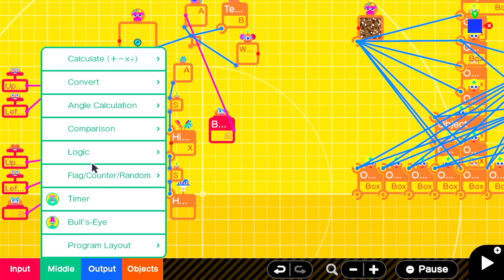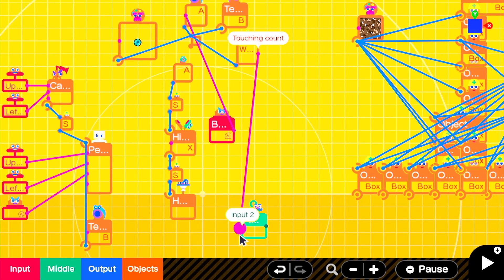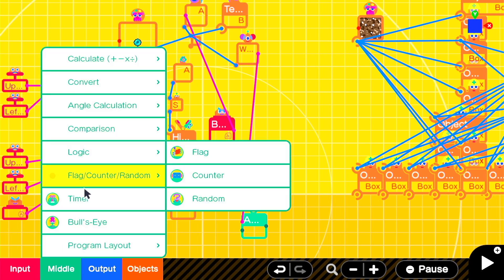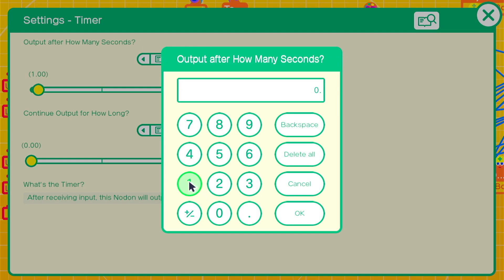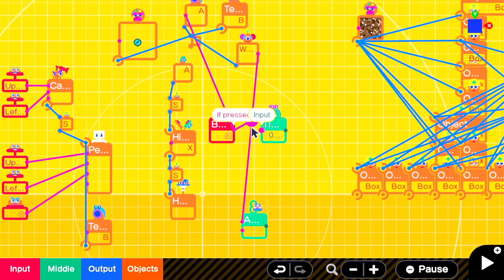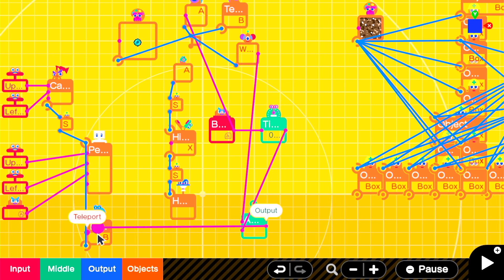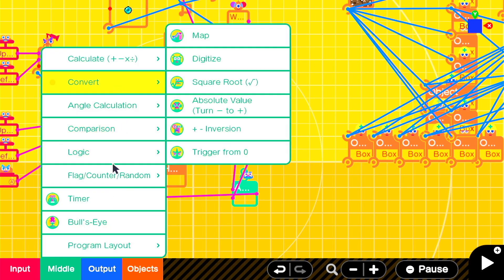The reason is, we want the touch sensor and the button press to both go into the AND nodon. But we don't want to cause some weird glitches where if you launch the enderpearl against a wall and it's really close by it might get buggy. So what we're going to do is use a very short timer into a flag nodon. This flag is going to tell us when it's been enough time that the enderpearl can activate from being thrown.